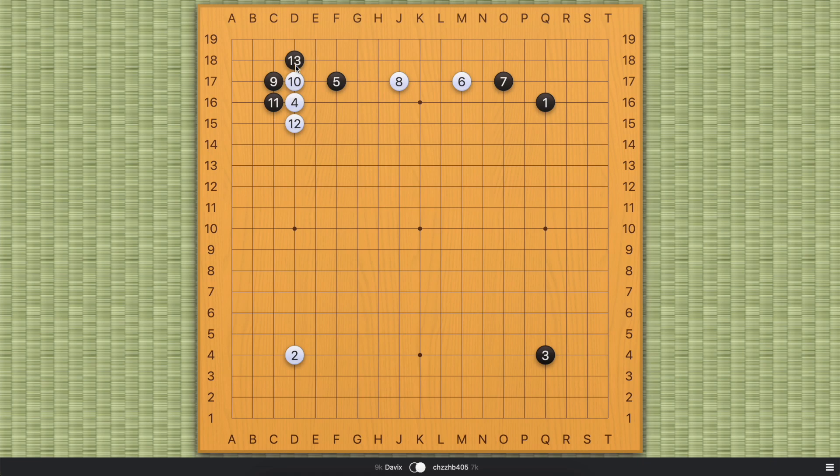So once again, this is the correct joseki sequence that you should remember. And I'm guessing black was expecting this from white, but white played this trick move and black got tricked — black played here. Now the next white move is again wrong — it's just wrong. And of course black also played the wrong move here.